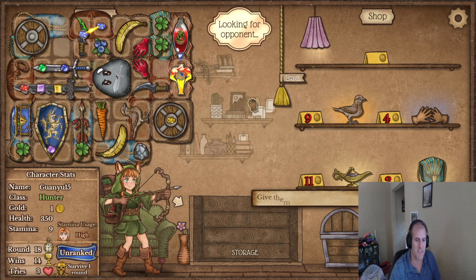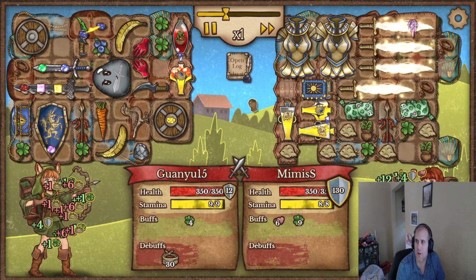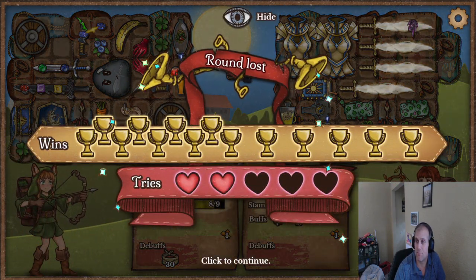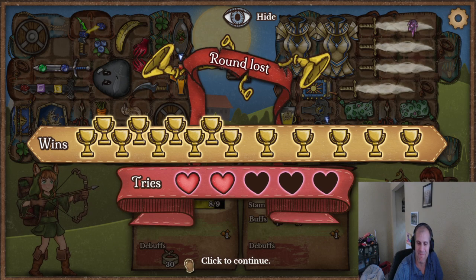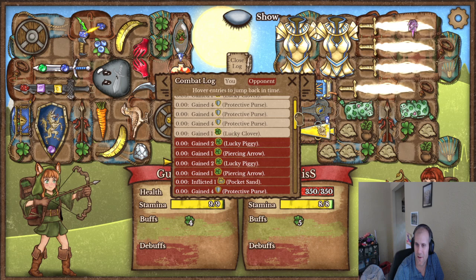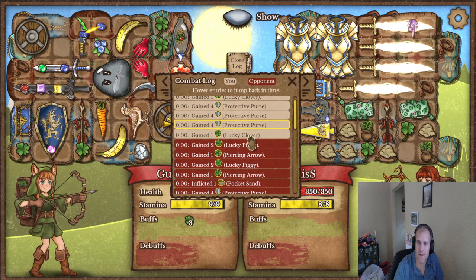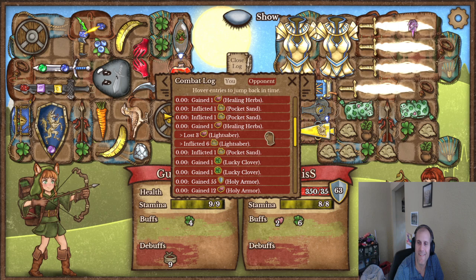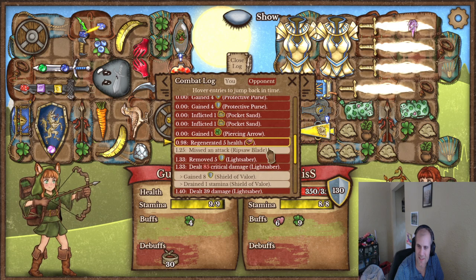Go for it — we say crit chance and lots of armor. Oh my god that is a lot of lightsabers. But you're gonna run out of — wait, what happened? I immediately got 30 damage — did I like accidentally increase the speed or something? Or did I just lose that quickly?